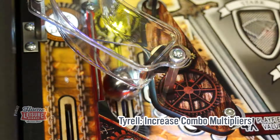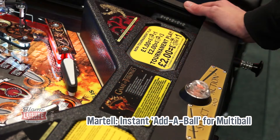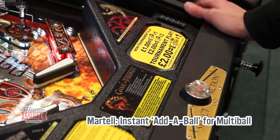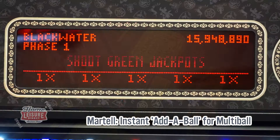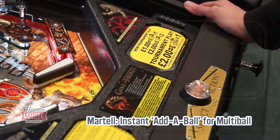House Martell is potentially a very valuable house if you want to primarily go for multiball. Hitting the action button on the lockdown bar during multiball can add another ball to the game at any time. This is perfect for saving your multiballs if you're quick enough.